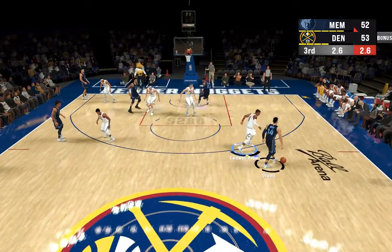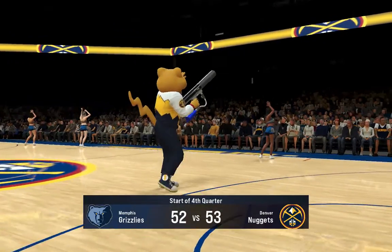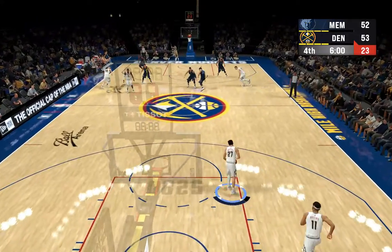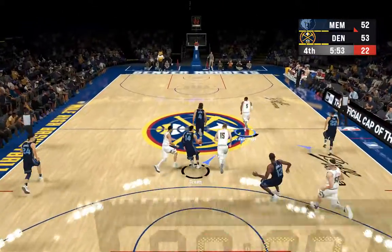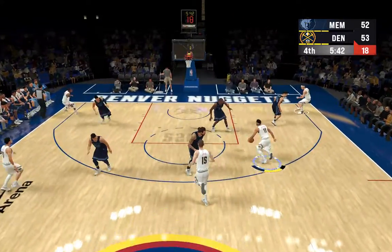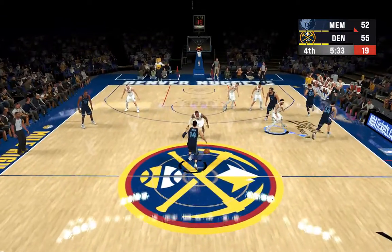Three-quarters behind us, one more to go. Thanks for being with us as we begin the fourth. Denver shooting indicative of smooth offensive play, up at 60% — they're a machine from the floor. They've got Jamal Murray, Jokic out there, Gordon, then there's Brown. Elbow shot is on the way — and good that time. Brown's got the fourth quarter started here with a bucket for the Nuggets. Green will bring it up for the Memphis Grizzlies — it's a three-point game.